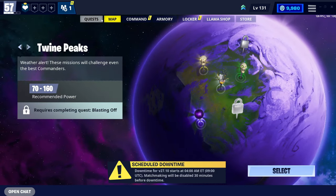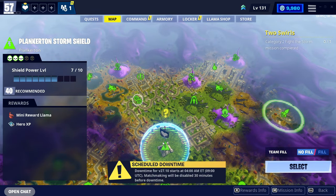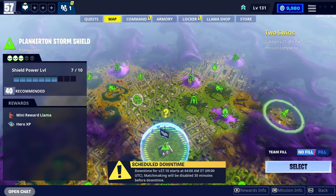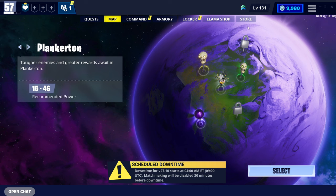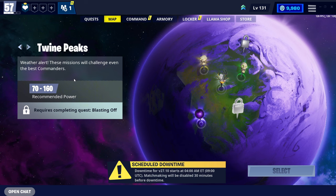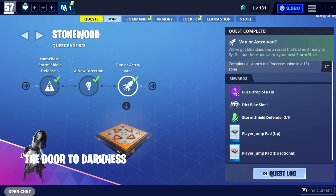The final way to increase your power level quickly is by doing your Storm Shield. By doing your Storm Shield, you actually unlock higher missions. Once you get to Plankerton Storm Shield Defense 6, or Stonewood Defense 5, you unlock different areas of the game. As you can see here, I have Stonewood and Plankerton, and I currently have Canny Valley and Twine Peaks locked. I can't access these until my Storm Shield has reached a certain level and I have completed my questline. If you want to complete your questline quickly, I have another video on that which I will also leave in the description.